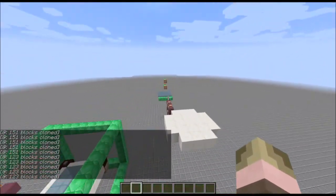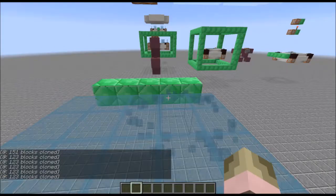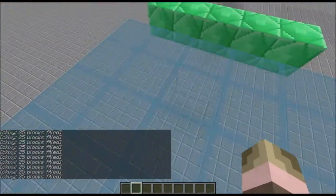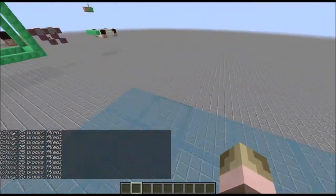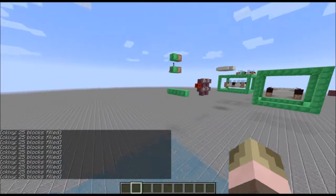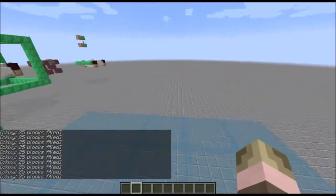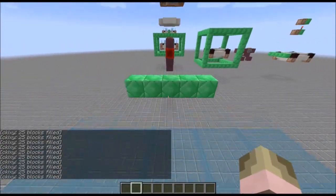Here is my first new design. It is basically just a flying glass platform that you can stand on. As you can see, it is 5x5 and I can walk without falling off, and it just follows me around wherever I go. This design is very nice because it's very simple and it functions great.